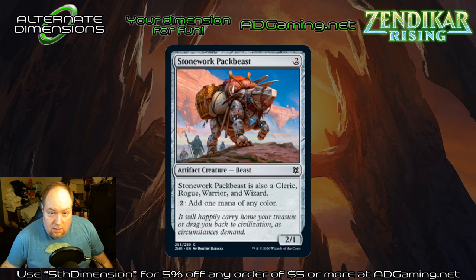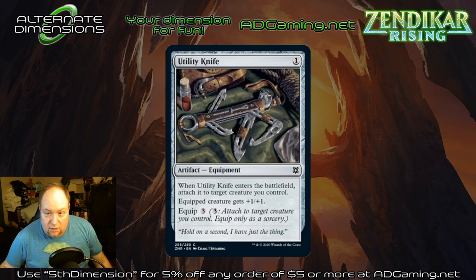Stonework Packbeast is a color fixer that also counts as each different creature type — great for limited because it lets you have all the pieces you need and fixes your mana, even though it costs an extra mana. Not really constructed worthy. Utility Knife is a cheap plus one plus one that auto-equips — don't know how much I'm in the market for it. It's fine but I like most of the colored artifact equipment and the one for warrior tribal as well as the rares more than I like this.